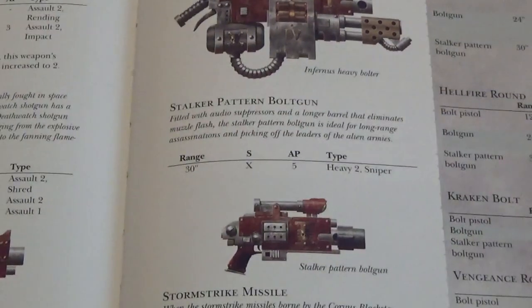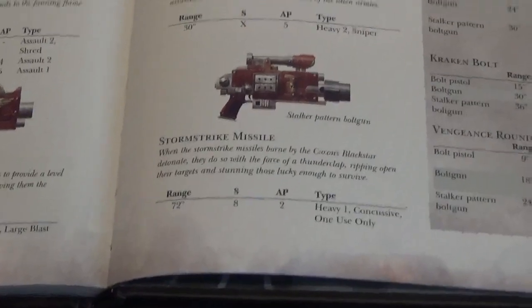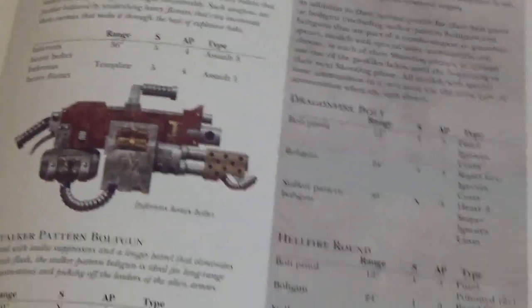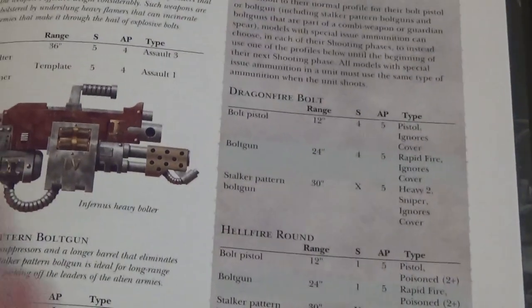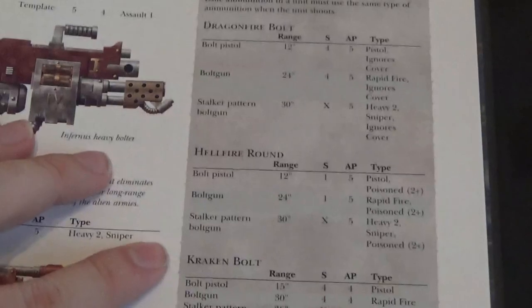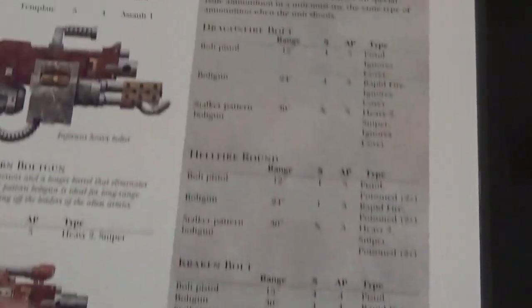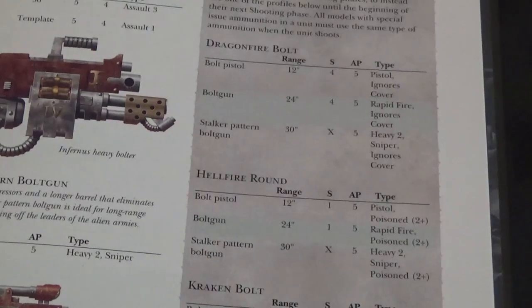Stalker Pattern Bolt Gun — Range 30, Strength X, AP 5, Heavy 2, Sniper. Stormstrike Missiles. And then we have special issue ammunition: Dragonfire Bolts, Hellfire Rounds, Kraken Bolts, and Vengeance Rounds — all obviously used before in the Death Watch. Lots of options on what you want to shoot and how you want to shoot it. You're not stuck doing one thing; you can basically change on the fly to what you need.